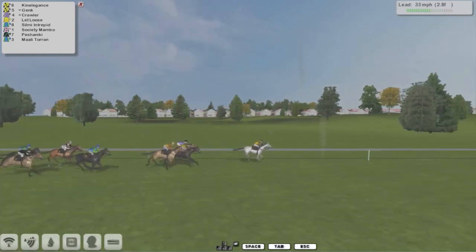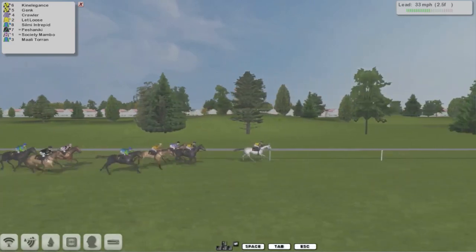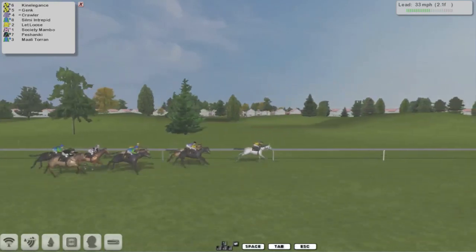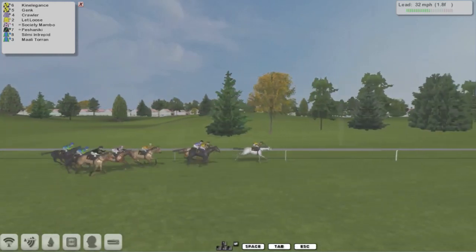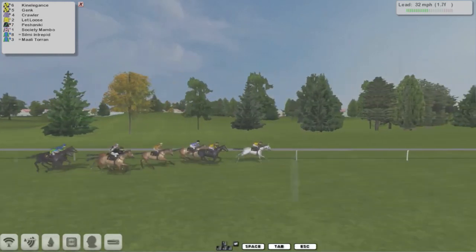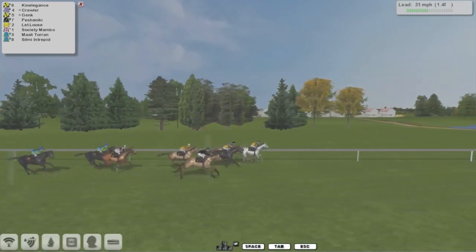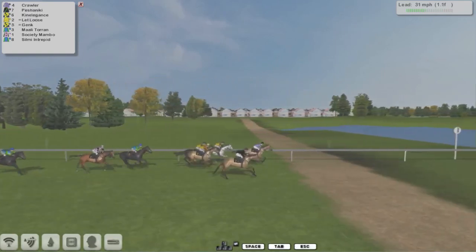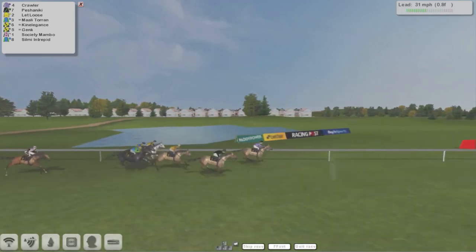Kinelegance is still clear in the lead — clear by a good two lengths — to Genk in second. Silmy Intrepid on the outside is continuing to make good ground. Also running on now is Pishaniki in the snow-gray colors. It's Kinelegance in the lead from Genk in second, then Crawler and Let Loose. Pishaniki is absolutely flying on the outside as they come down towards the furlong pole.